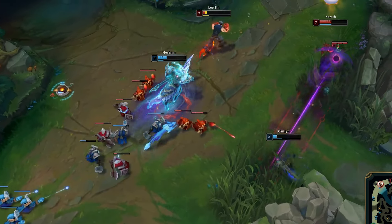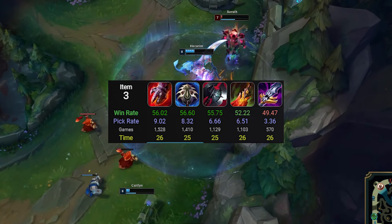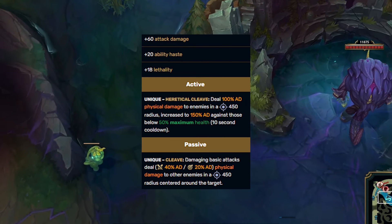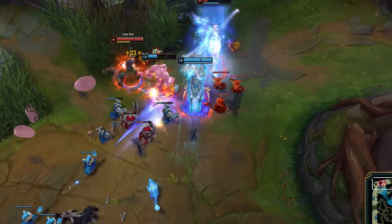The third item to round out the core will be Profane Hydra. Hydra gives Hecarim some really nice added burst to his full combo with the active, and also offers 20 ability haste, which is a stat that Hecarim really wants for the low cooldown Q.